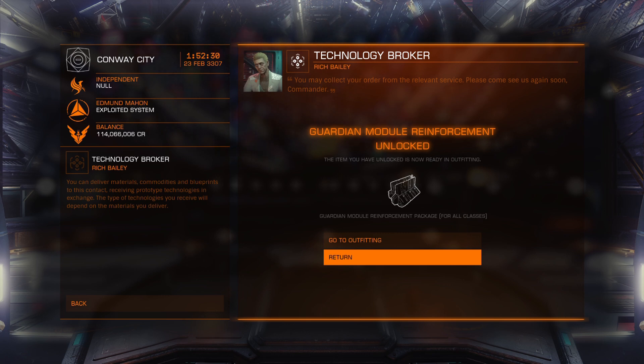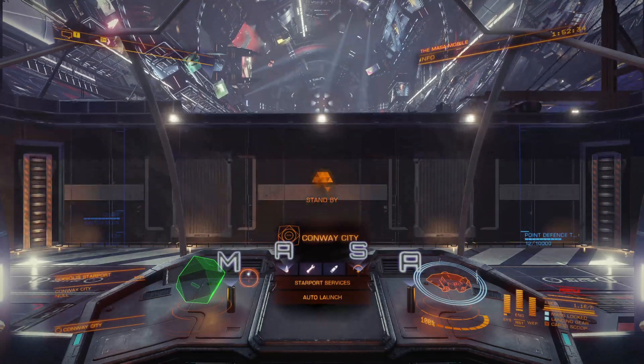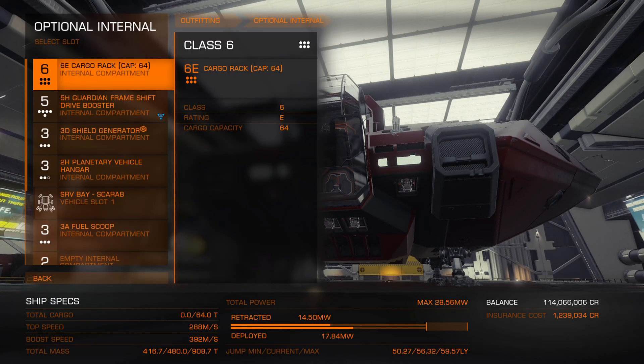So now I have the Guardian materials and module blueprint, I can unlock the Guardian module reinforcement. Then we head over to Outfitting to purchase one of these. You don't need to buy it here — now you've unlocked it, you can buy it from many other stations. And that's how to unlock Guardian modules.